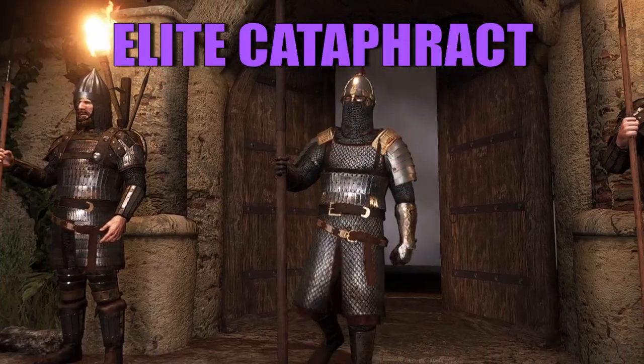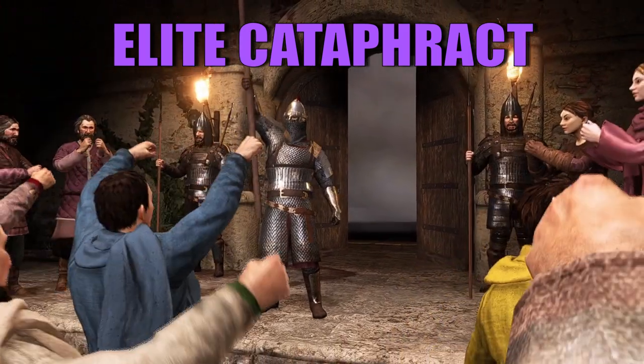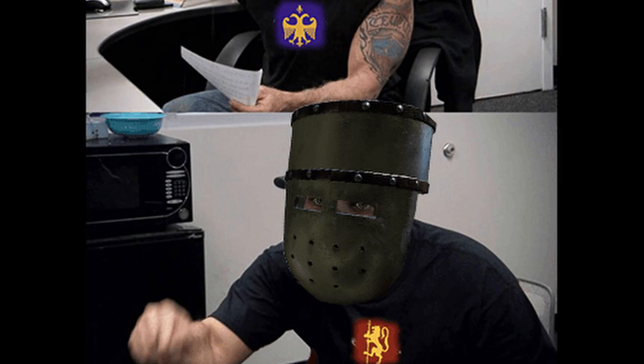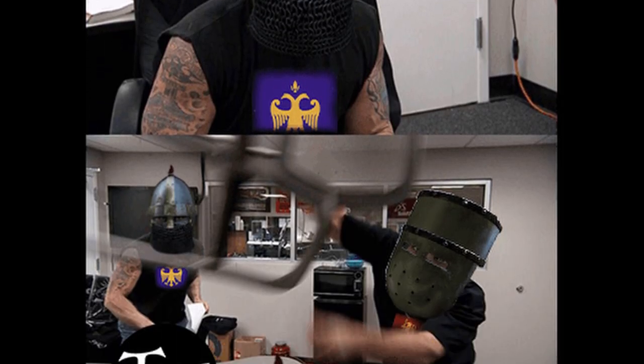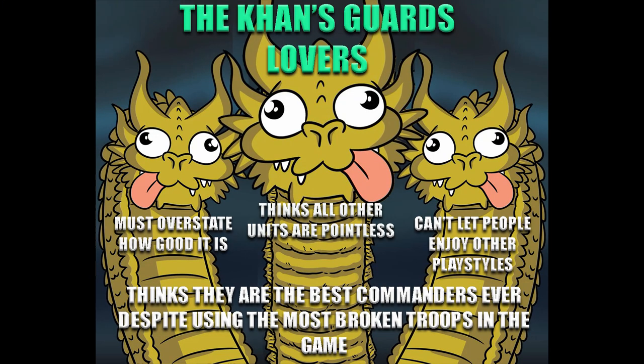The Elite Catafract is the noble cavalry option of the Empire. Players have been fighting for ages over who is the best lancing cavalry in Bannerlord, with Team Banner Knights and Team Catafract making for the most heated debate, while the Druzinic Champion team remains underrated, and the Khansguards team has not yet learned how to read that lancing and cavalry doesn't mean glaive and horse archer.